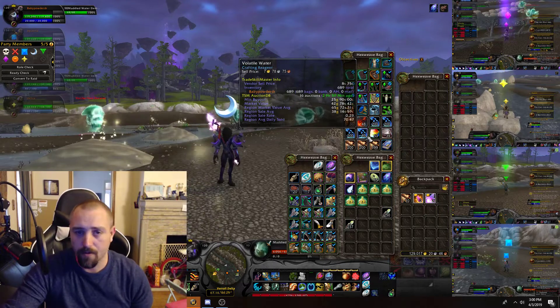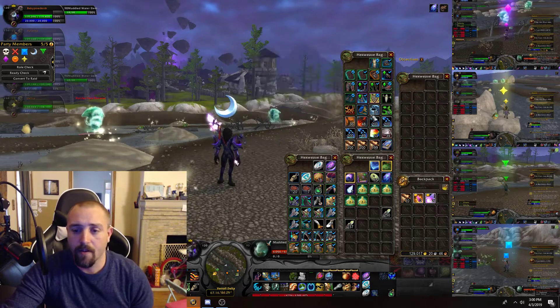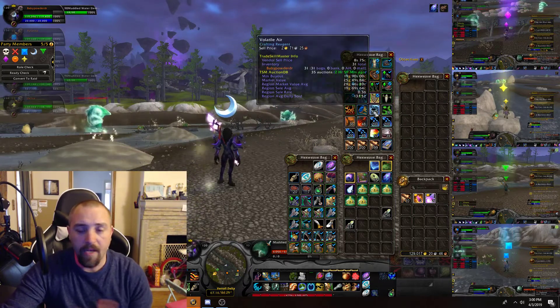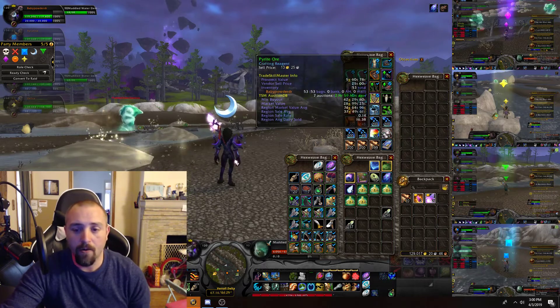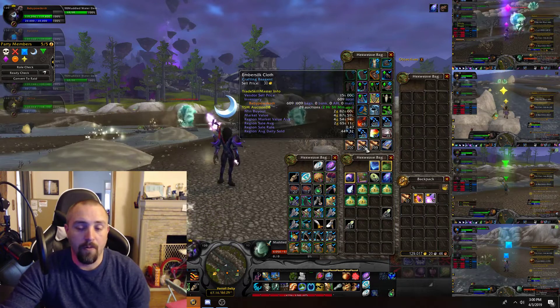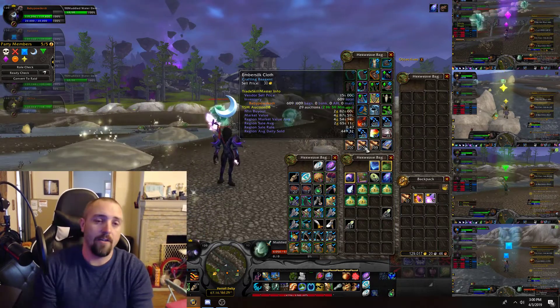What comes out of those treasure chests is more volatile water, which is what we're farming for here. You also get volatile fire, volatile earth, volatile life, volatile air — basically all the volatiles — plus pyrite ore, elementium ore, and embersilk. So with all that it's well worth using the potion.